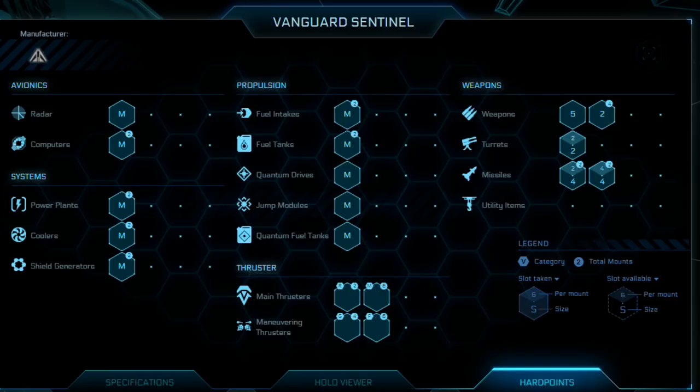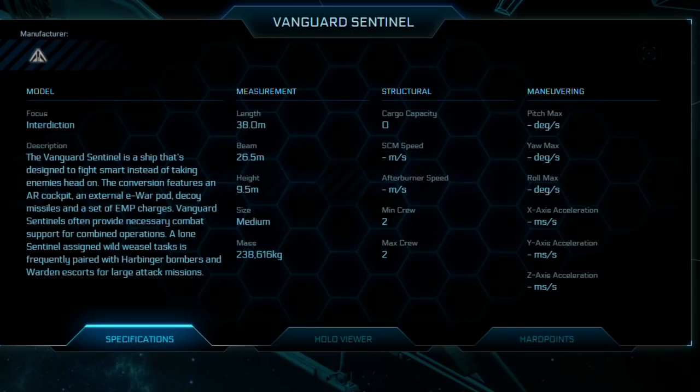The Vanguard Sentinel's hard points: a medium radar, two medium computers, two medium power plants, two medium coolers, two medium shield generators, two medium fuel intakes, two medium fuel tanks, quantum drive medium, jump module medium, quantum fuel tanks medium. Weapons: one size 5 and four size 2s. It has a size 2 turret for missiles and a series of four size 4 racks, which is pretty handy. Thrusters: two retro, six main, four gimballed, and six fixed. Specifications: length 38 meters, beam 26.5, height 9.5, size medium, mass 238,616 kilograms, maximum and minimum crew of two, and zero cargo capacity. Its main focus is interdiction.